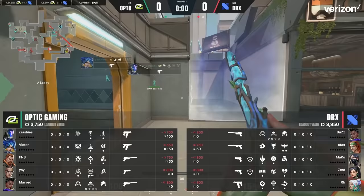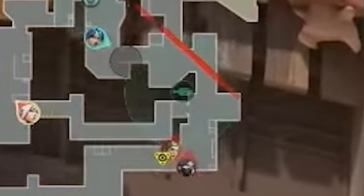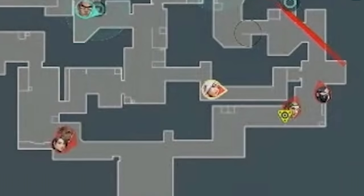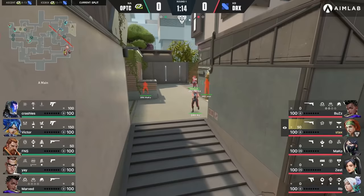The barriers drop. Mako throws his Viper Smoke lineup top ramp, puts up his smoke and wall, and backs off. In response, Crashies KO Knives A lobby for more info, but Mako and Staxx were ready in a position outside the scan range. Zest is jiggling B main, Buzz jumpstops from Market to safely get info mid — no signs of Optic aggression. Because they dodged Crashies' KO Knife, DRX immediately regroup A for an A execute.